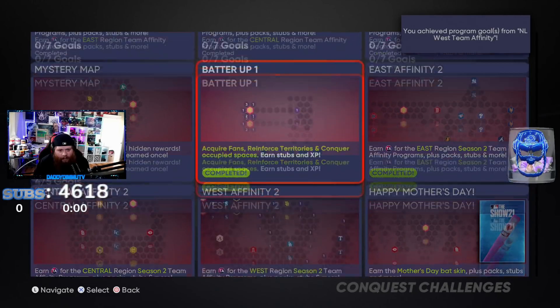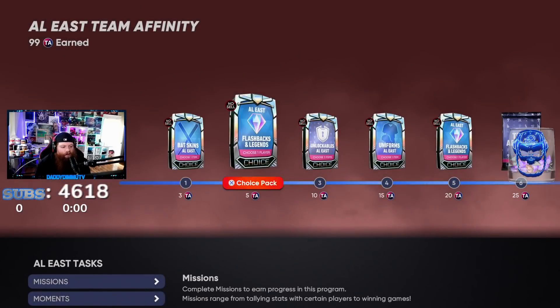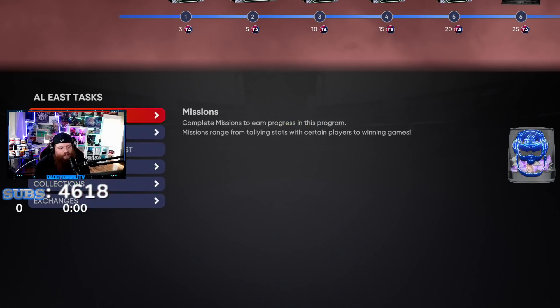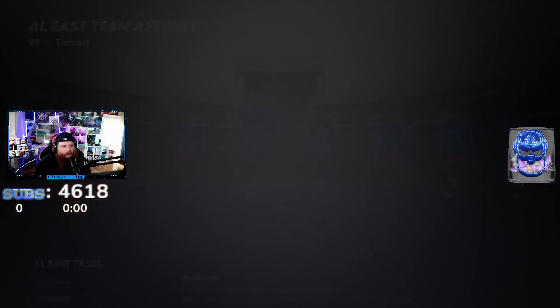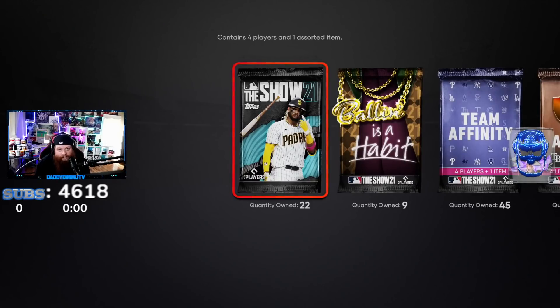Team Affinity Central, Team Affinity West, and the East are all completed. Now it's time to rip open some packs. I've got packs from both completed conquests plus the team affinity stuff. I also recommend opening the flashback packs right away because all these little legends have missions you can knock out while playing conquest. I've done Encarnacion, Kiermaier, Sanchez, Kimbrel, and Davis. We have 22 show packs, 9 Ballin as a Habit, and 45 team affinity packs to open.